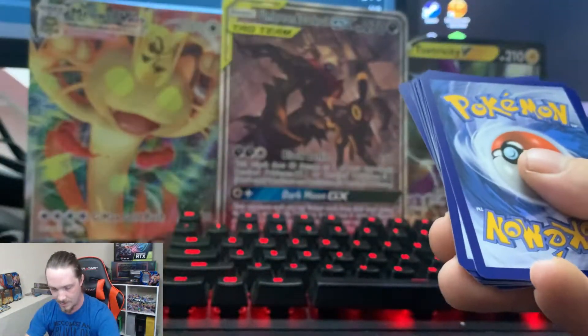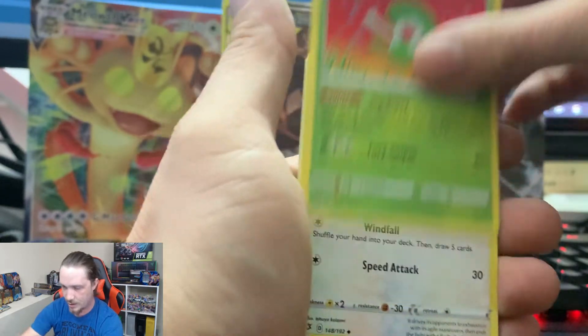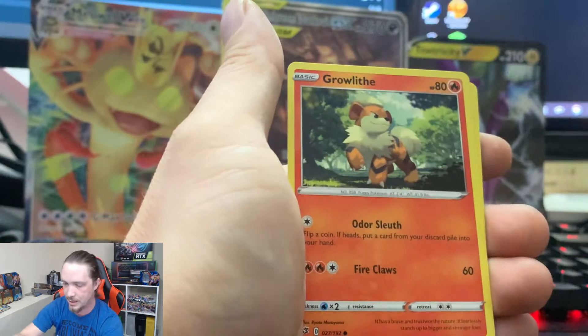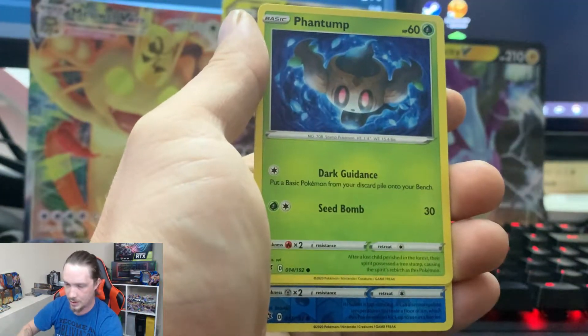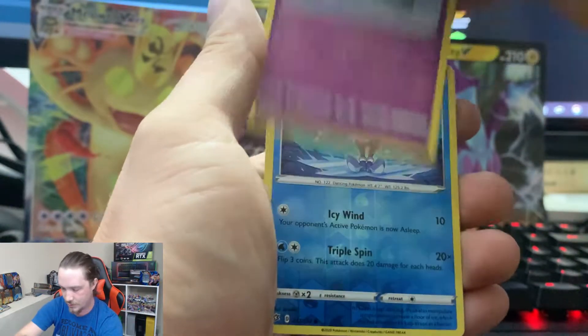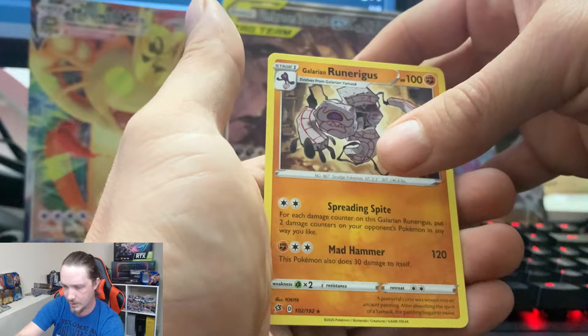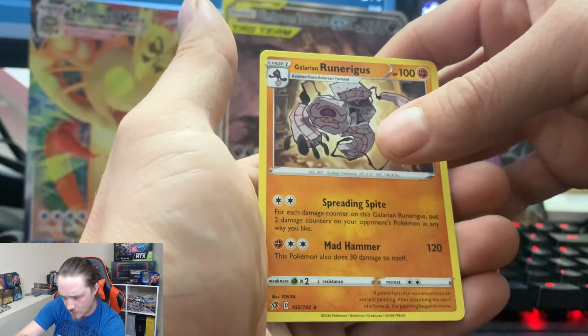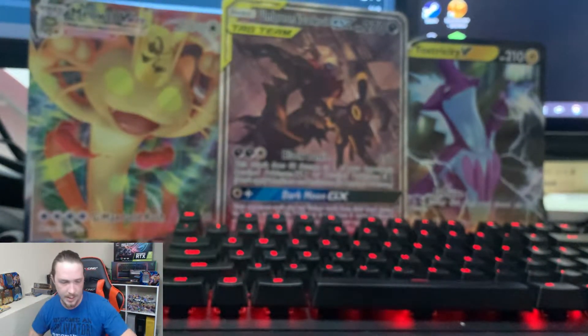Thought it was going to be something good with all that battling I had to do there. So we've got Electric Energy, Alolan Meowth, Hawlucha, Indeedee, Growlithe, Impidimp, Bunnelby, Phantump, Drifloon, Reverse Holo Mr. Mime, and a Runerigus. There's so many Pokemon now — it's hard to know all of them and how to pronounce their names properly.